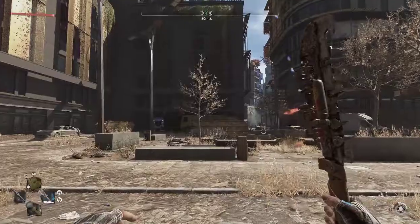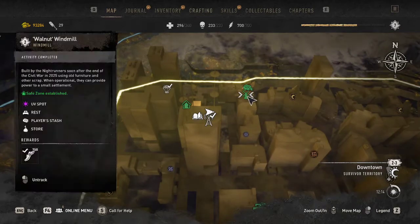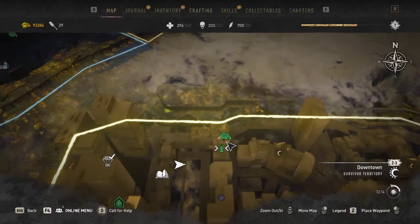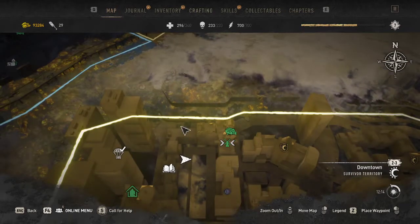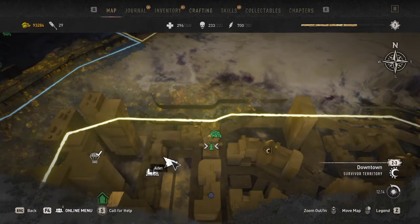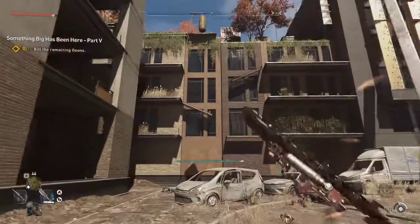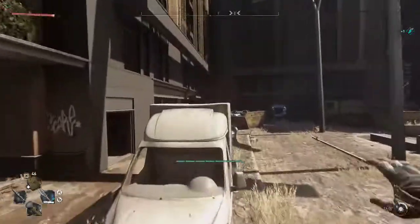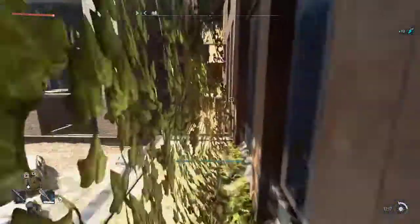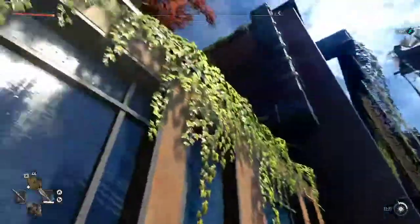Welcome back guys, so we're going to be doing the Walnut Windmill next, which is right here. In order to get to this building — if you look in this area you've got this L-shaped building here and a lovely tower right here — you're going to be right around here. I already have it unlocked, so come over here and jump on top.